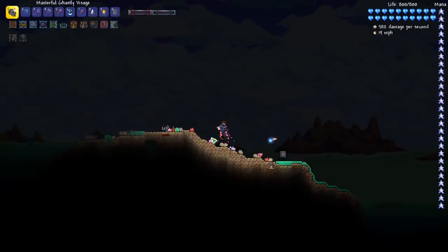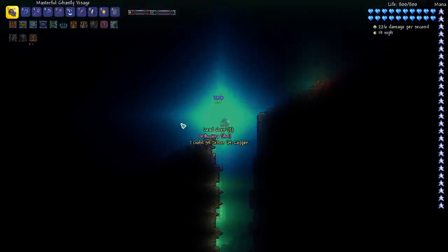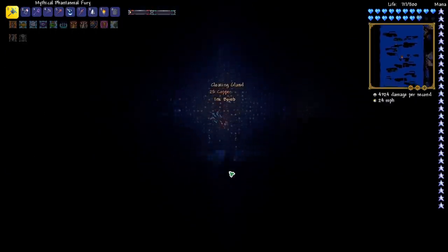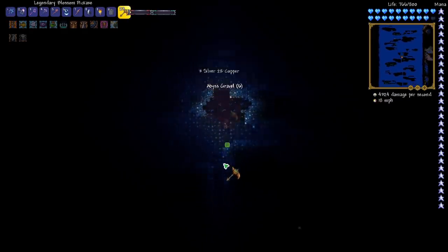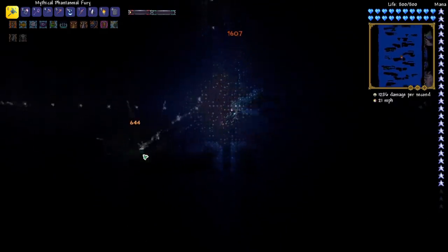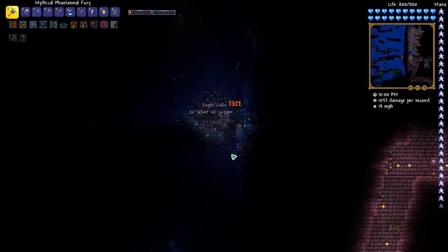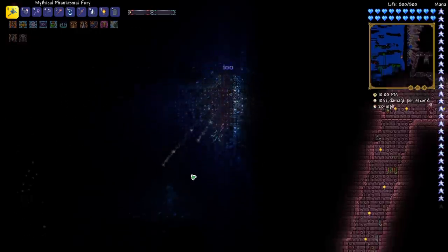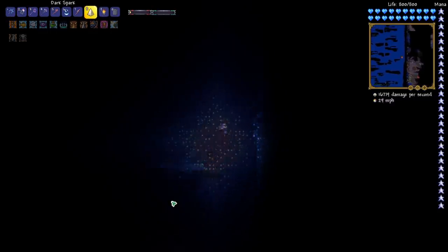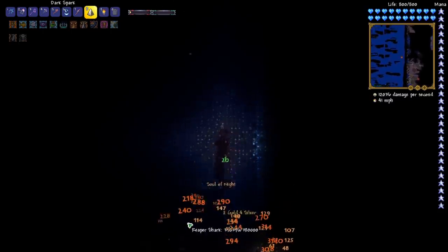Now we are back, geared up to go into the abyss — and we're sinking so fast, pretty sweet. For the most part we're just going down deep enough to start fighting some of the hard mobs. We're going to try to take out some adult Eidolon worms because I think those drop some magic weapon or something — we're going to have to check that out. I think this is the deeper layer. We've got an eel coming at us — maybe the dark spark will be good against the eel. There we go — and a reaper shark.